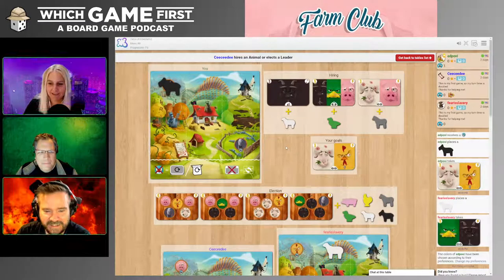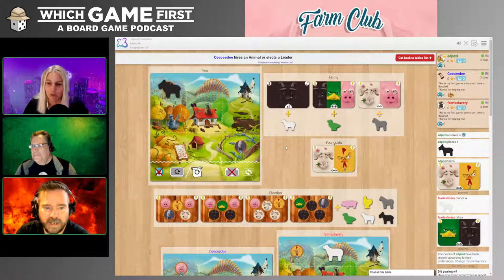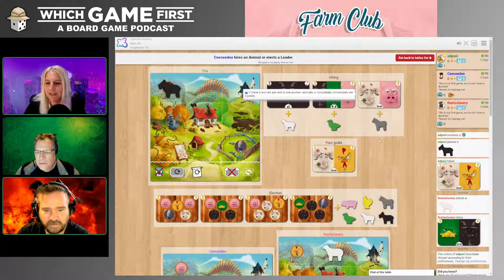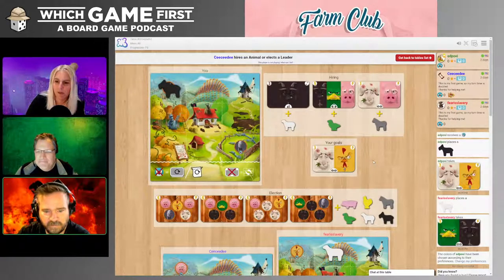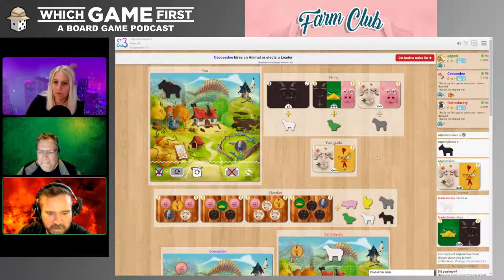Guess what kind of trivia? Probably something to do with farms. Here are my options: one goal gives three points if you only have one animal of this species. Another scores if these two animals are next to one another vertically or horizontally. If you have a bird token you can put it back to replace all three goals or all three animals in the hiring space.